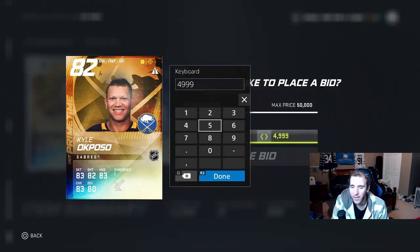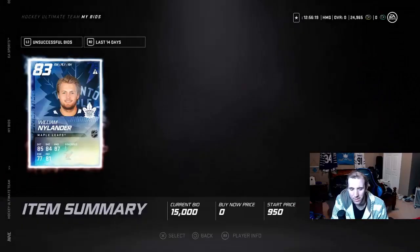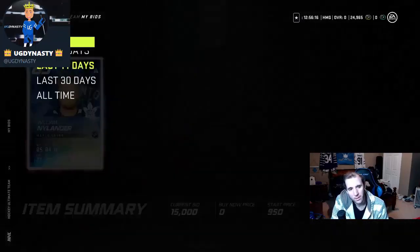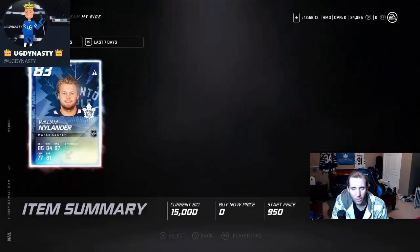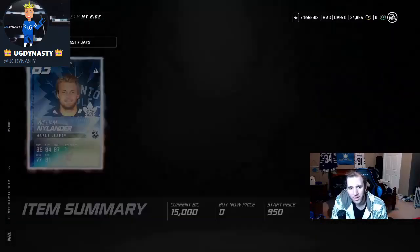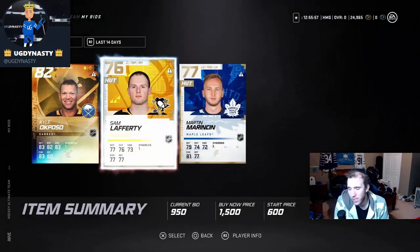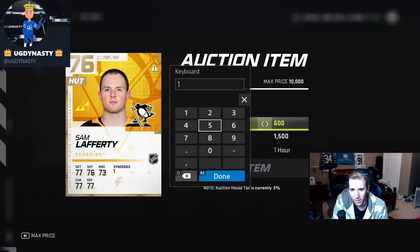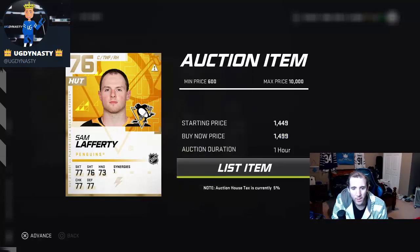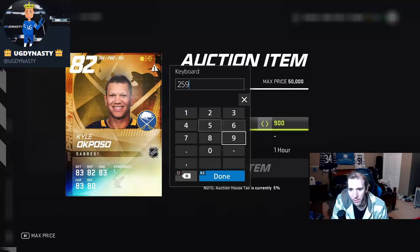If he really wants this card, it'll come back — but if you raise him and he doesn't want it, you win. He really wants it, so we're going to go 499, close to 5k — a little over depending because there's only one on the market with a 50k buy now. I got it under 5k! We also have this other card I can put up — I know its value.